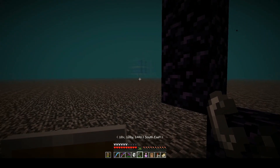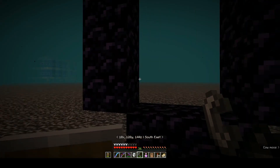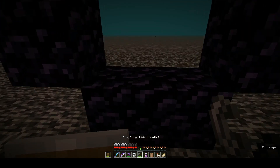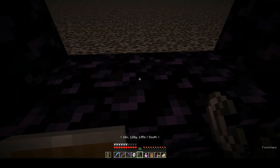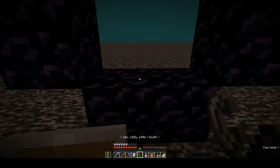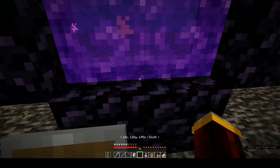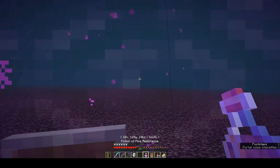Here I am on another roof near the gas farm. This portal here should be the coordinates at the ocean monument. We'll probably end up in a cave somewhere underground, which is why I have all this milk and the fire resistance.